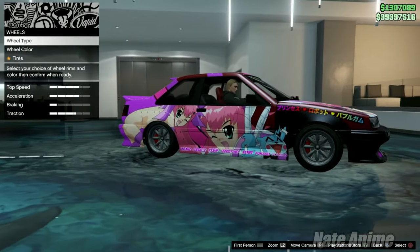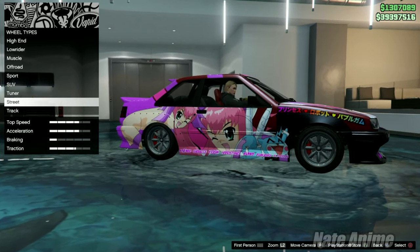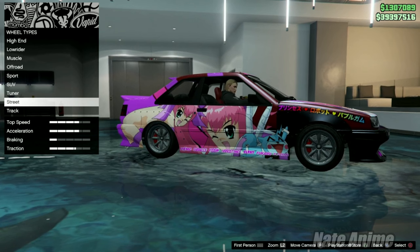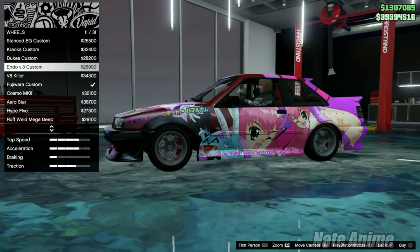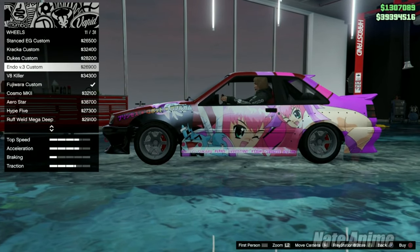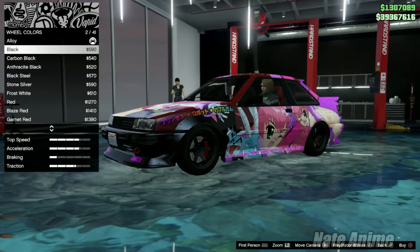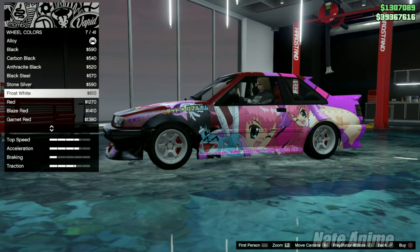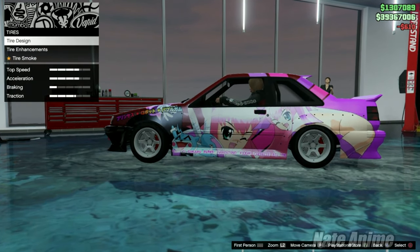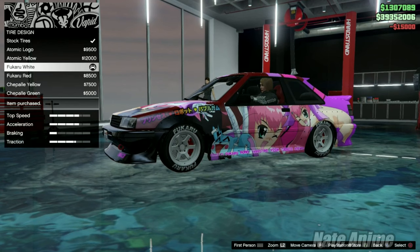We have wheel options with new street and track wheels that weren't available when this car first came out, which can really change up the look. There's the Endo V3 — these wheels aren't too bad, I think I might go with those. For the wheel color, I was going to do black, but white is actually not looking too bad. I'm going to paint these wheels white — do something different for once instead of black wheels all the time.